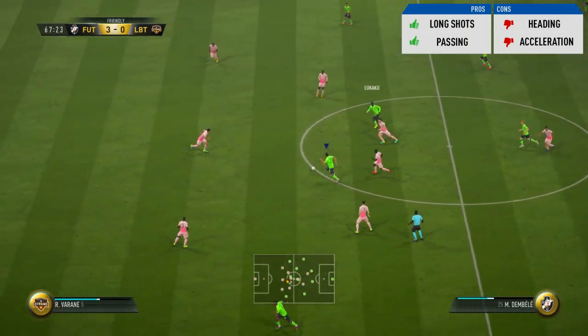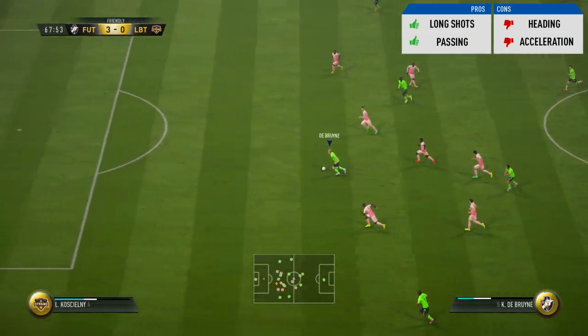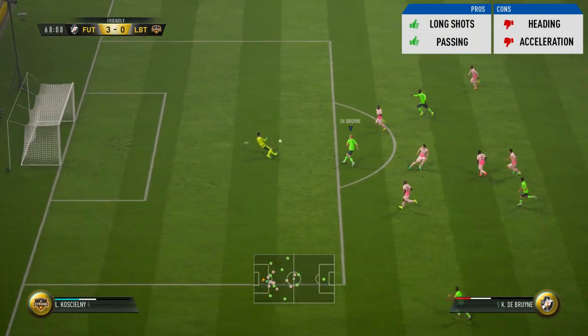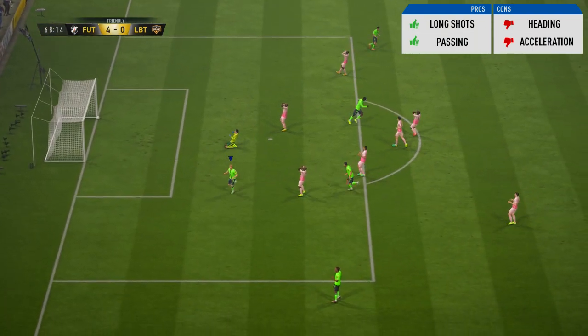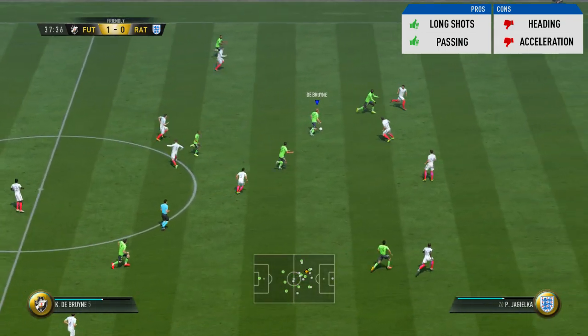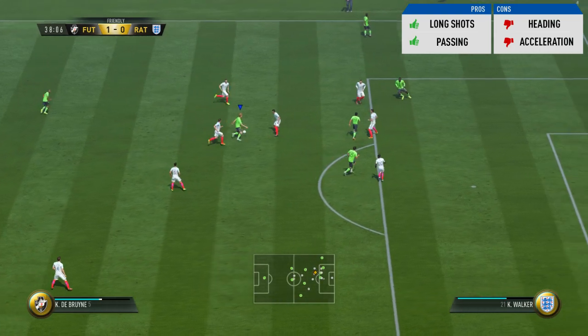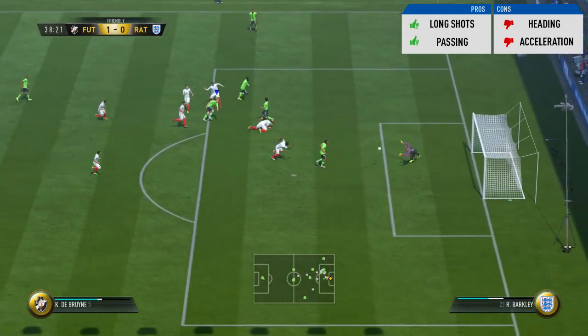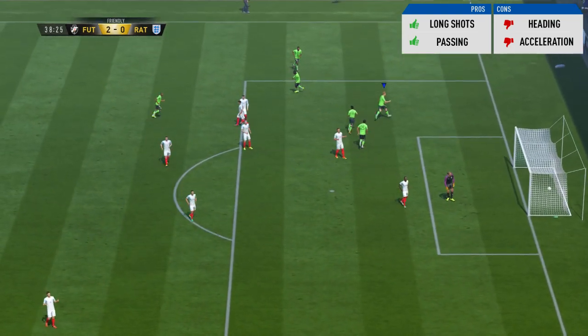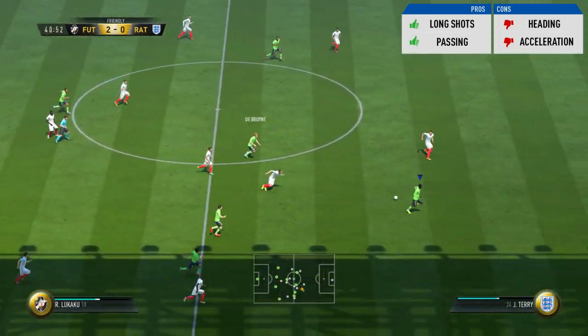It's a shame he doesn't have that 5-star weak foot, but in all honesty I didn't really notice it too much. Down as a con, I have heading — which is a little bit picky to be honest, you don't really need it. But if you're wanting to hoof it up to your CAM from a goal kick, I usually play it to my left back or left mid anyway. If he's in an aerial battle, he probably won't come away with the ball because his jumping and heading accuracy isn't that good.